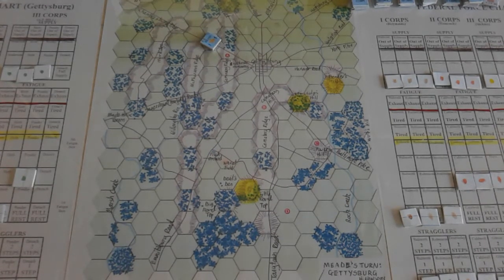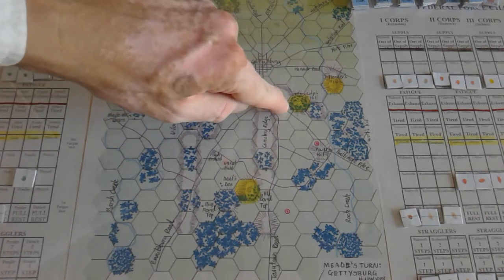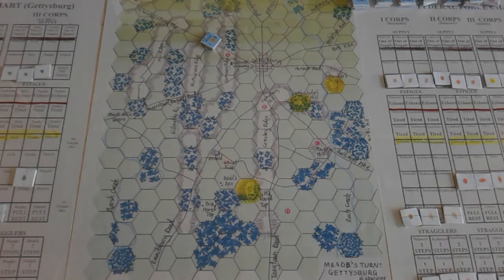There are no combat effects for any of the terrain you see here, except for the commanding ground hexes and the slopes. I'll mention those as I get to them in gameplay, and gameplay is going to be quite swift.